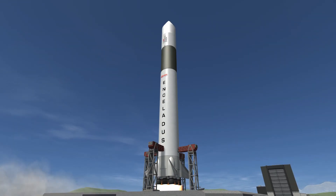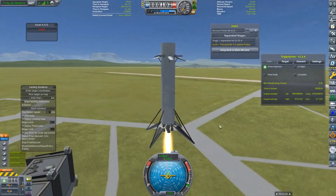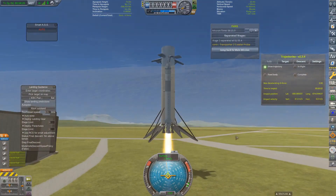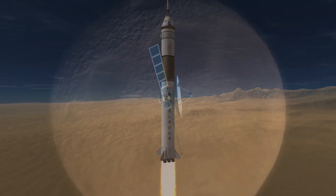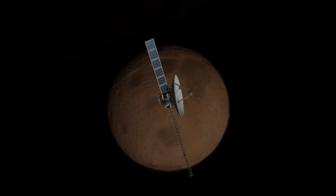Hey everyone and welcome back to another episode of Modded Korea with me, Oofil Spoofle. In this episode we launch space tourists on our space program's very first reusable rocket, the first ever tourist mission to Minmus launches from the desert launch site, and we send the first ever probe to the innermost planet, Moho. Hope you guys enjoy.